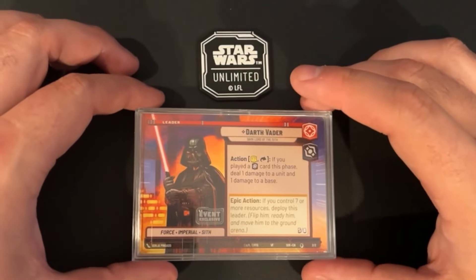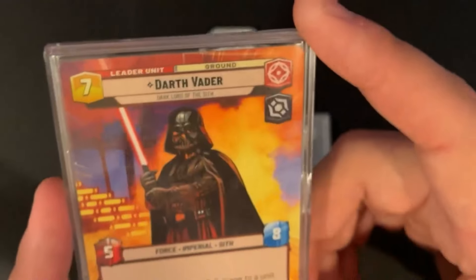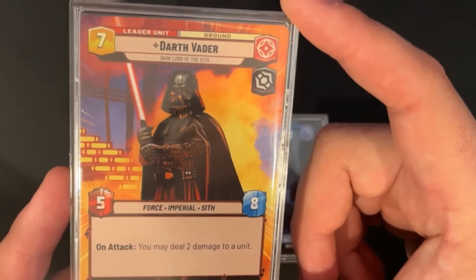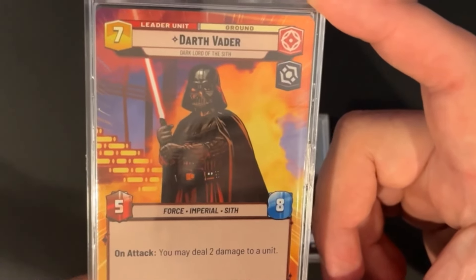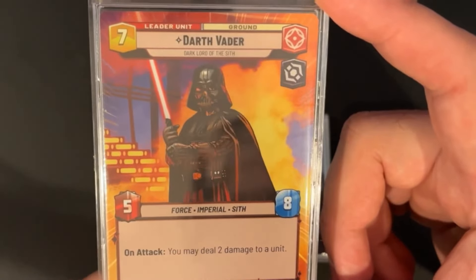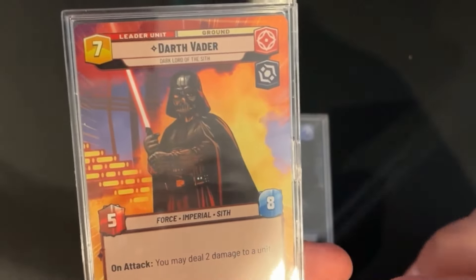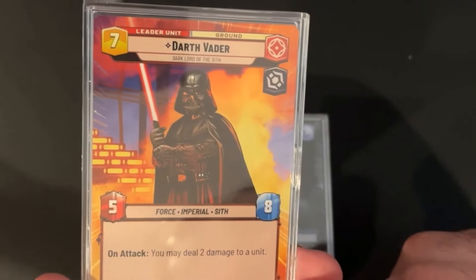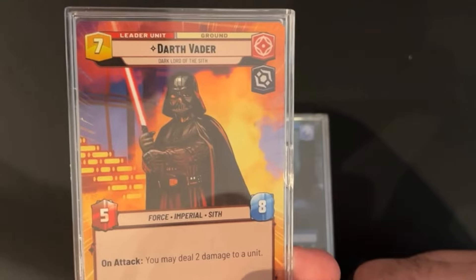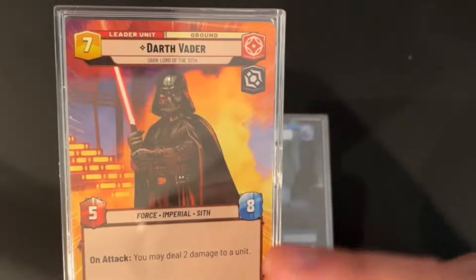When you deploy Darth Vader, he comes out as a 5/8 with an on-attack ability: you may deal two damage to a unit — any unit, yours or your opponent's. That number is interesting because it allows Darth Vader to one-shot the Luke leader. Luke has seven health, so you deal two damage to Luke and finish him off with the five damage from the attack.